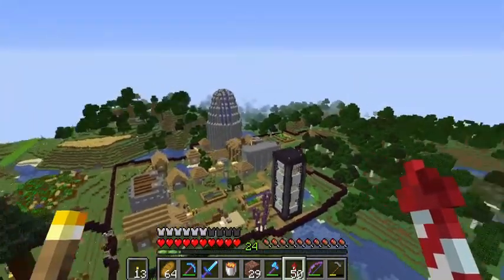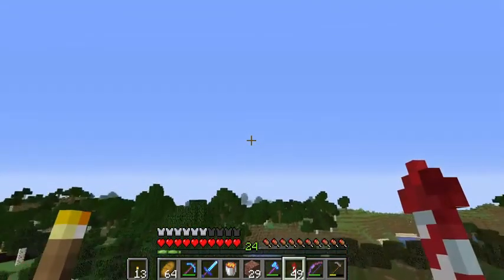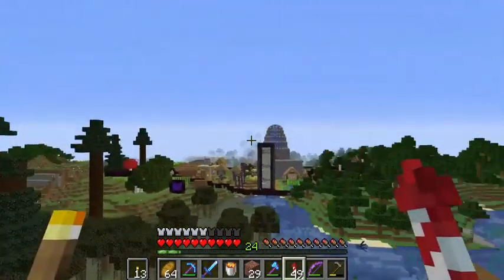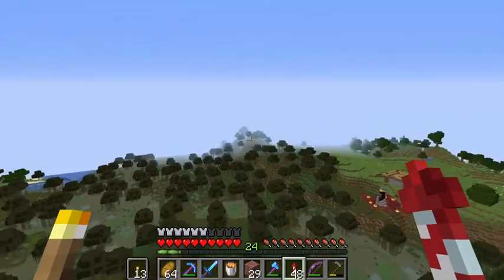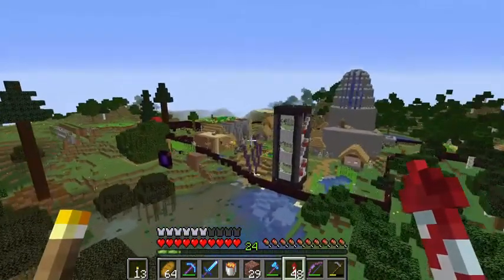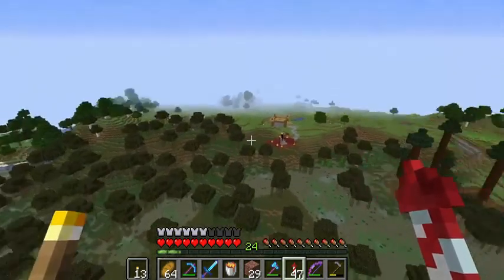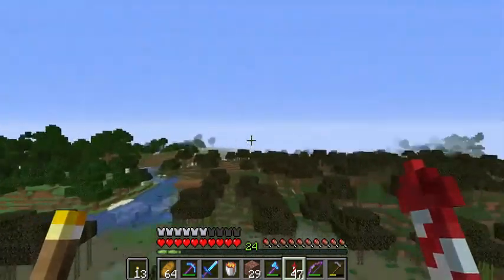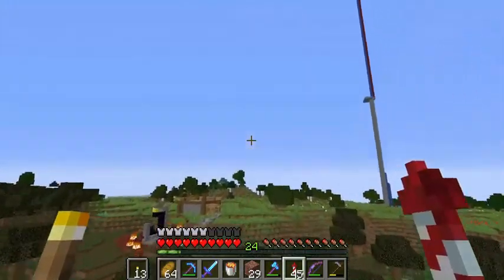We're gonna make a mob spawner super fast. I'm gonna make it in this swamp because I don't like the swamp biome too much, and I'm okay covering it in lava or cobblestone. One thing you want to make sure when you're choosing a spot is that it's within the zone of 24 blocks and 128 blocks away from where you're usually gonna be, because that's where the mobs can spawn. I'll probably build it about 50 blocks out from here. If you really want maximum efficiency, you want to build it super high up in the sky so there's no mobs spawning underneath in the caves. I don't really care that much, so I'm gonna build it on the ground right here, and maybe I'll fill in the caves later with torches.